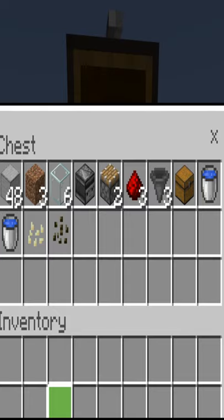You will need about 48 blocks, 3 dirt, 6 glass, 1 observer, 2 pistons, 3 redstone dust, 3 hoppers, a chest, 2 water buckets, and either pumpkin or melon seeds.